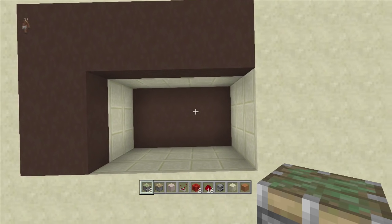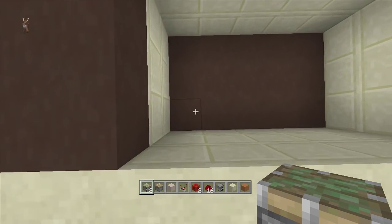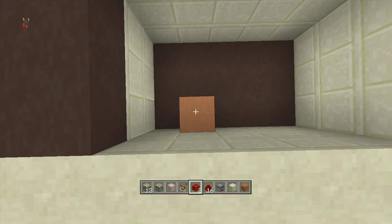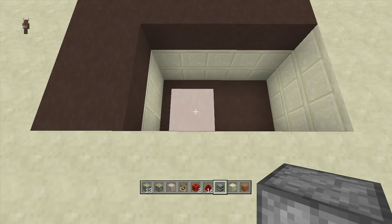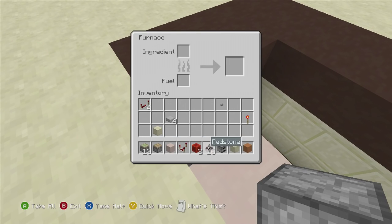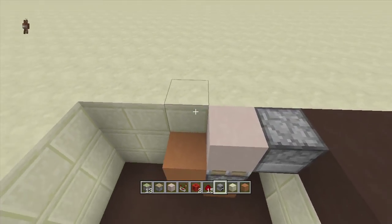Once you've gotten your seven by five spacing, come to the bottom left corner of your five by three spacing. We're going to do our torch key first and jeb door second. Come to the bottom left corner, count over one block, and put a block right here with a sticky piston on top and a block of choice on top of the sticky piston — that's our torch key. To the left of the sticky piston, put a furnace and place any item inside it.